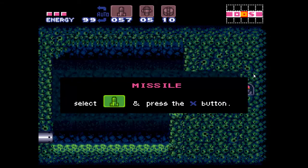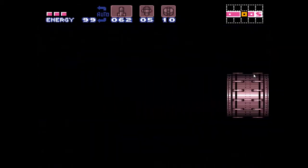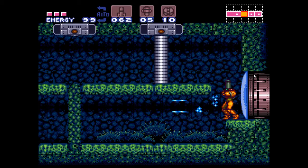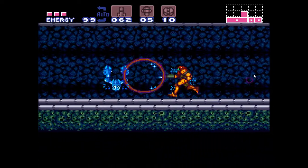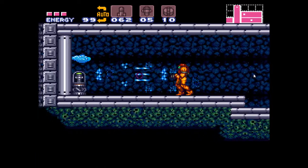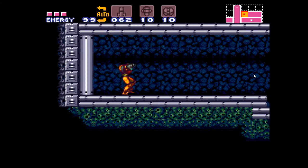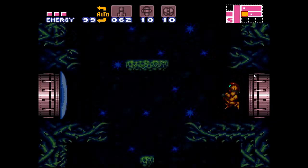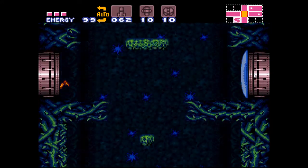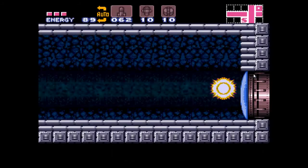And we have a couple of missile upgrades as well. No reason not to take those. We can head back. I just want to be a bit careful here, because there is a trap door just before this super missile. Remember when we were here last time - I think in the first part of this let's play - I said that we could actually go up here before getting the speed booster. Which means we could get the super missile very early in the game and skip huge parts of it. So I didn't do that, but I could have. That's of course a very common speedrunning technique in this game.